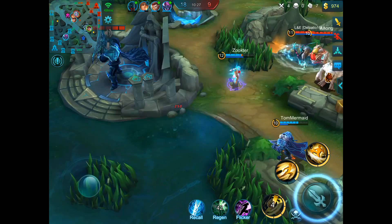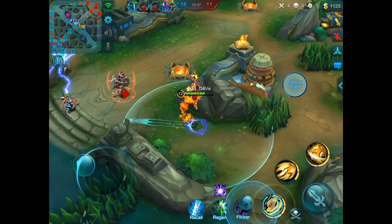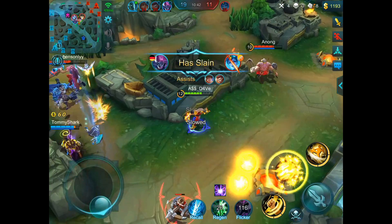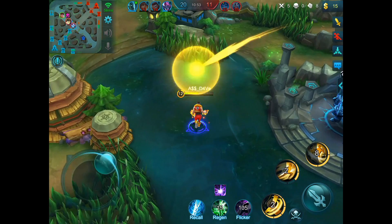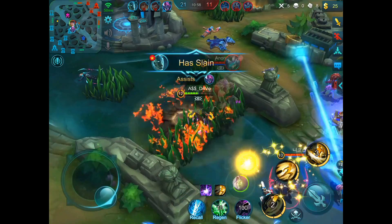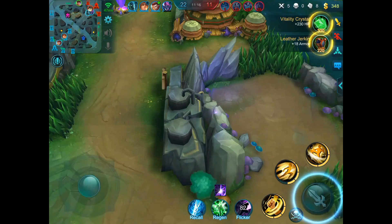Let's get into his gameplay. When playing Chou, you always want to be charging your first ability so you can always be ready to knock up and go into combo mode. Here, as you can see, we've been charging our first ability, and when getting into the teamfight we already have our knock-up, so we successfully killed enemy Eudora. And we are now in the middle of the entire enemy team — because I had my ultimate, that's why I was not afraid to engage.